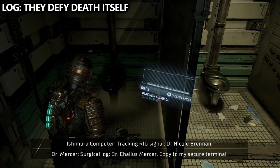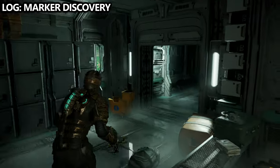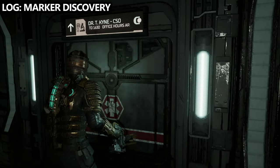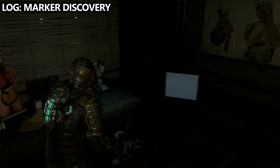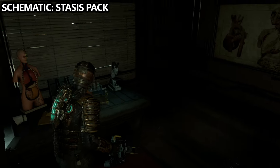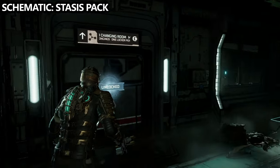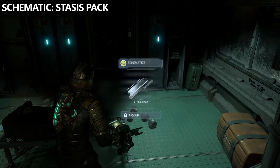There are a couple more things to grab before we leave. If we go back into the main area of this laboratory and into the center room — this is Dr. T. Kine's office — inside you can find the log called Marker Discovery. You can also use your Kinesis to move the bookshelf and find some credits in the back, and activate their computer for more backstory. Then, heading towards where the marker leads to find the shock pad, go to the main changing room where you can find the stasis pack schematics.